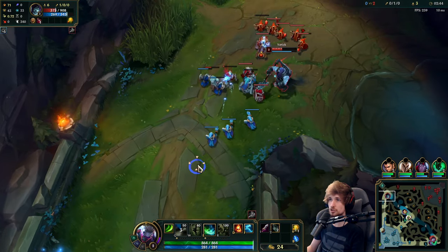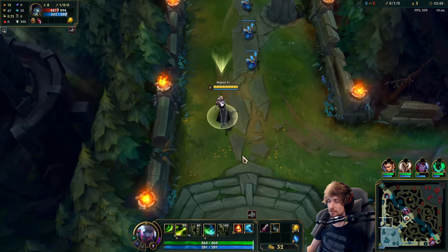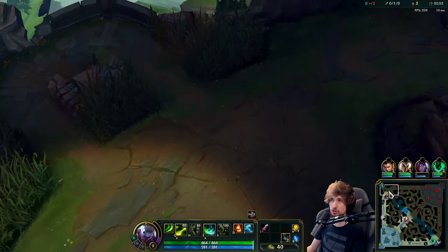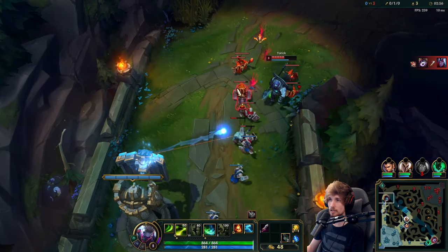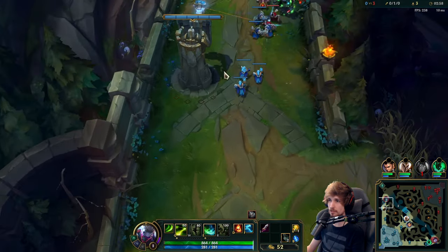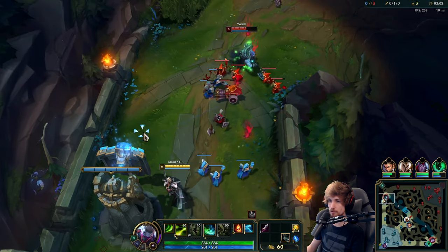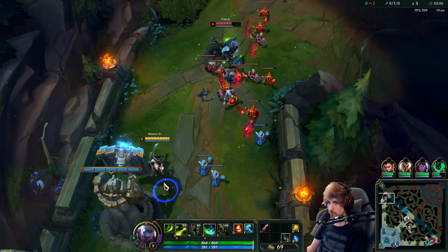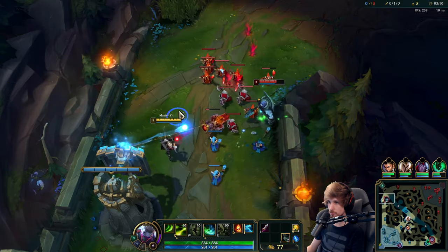I actually wanted to cheese at level two but thinking about it now it would never work because if there's a Shaco nearby and the wave is pushing into Yorick, it would be a lot worse. At least right now we're still getting back to the lane before it hits the tower, so we're not losing as much XP — it's actually kind of fine. At the same time my teammates are losing at the moment, so rough start.